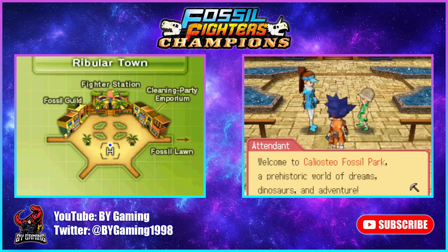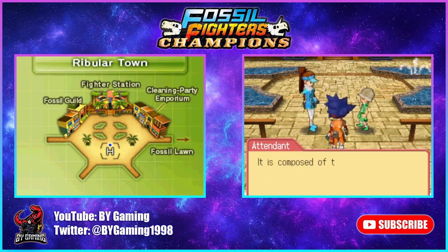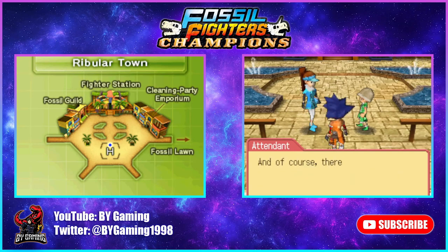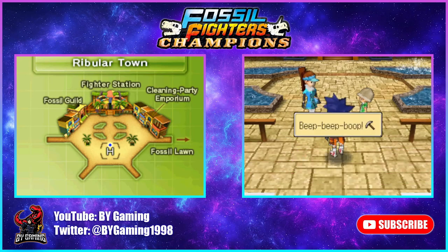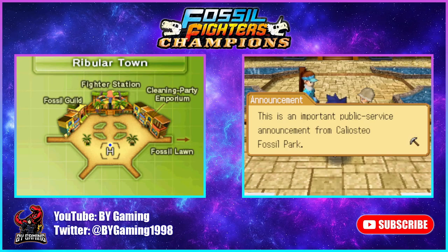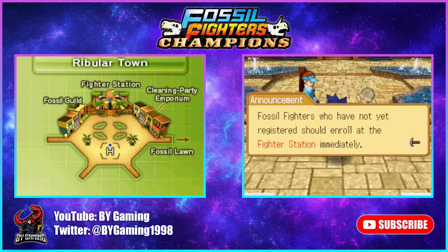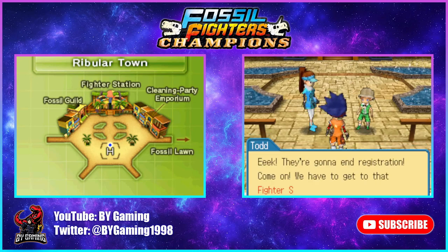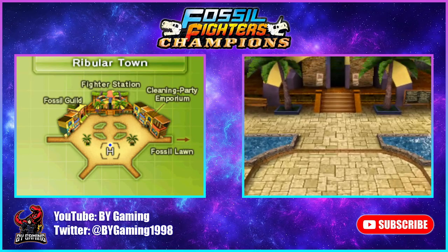An announcement plays: 'Welcome to Caliosteo Fossil Park, a prehistoric world of dreams, dinosaurs, and adventure! This park was founded by Joe Wild West, the superstar fossil fighter. It is composed of three islands — Ribular Island, Cranial Isle, and Illum Island. Visitors are welcome to excavate fossils and revive as many vivasaurs as they like.' Then an urgent PSA announces that registration for the Caliosteo Cup is ending soon — fossil fighters should enroll at the fighter station immediately. We'd better hurry — there's the fighter station, right behind us.